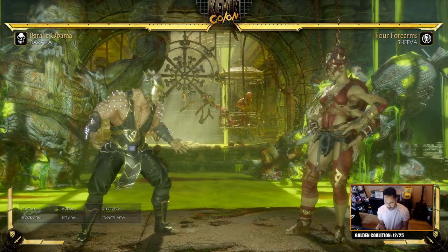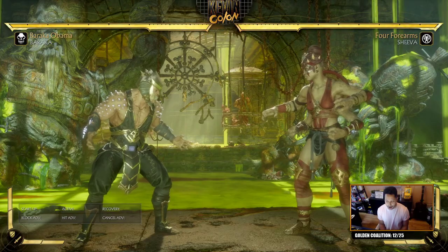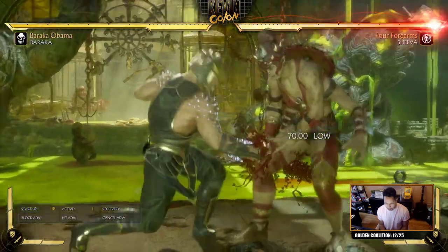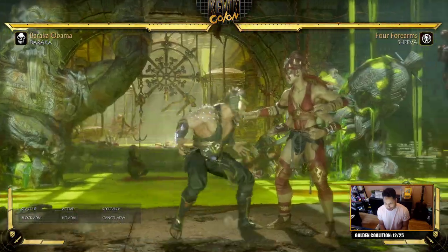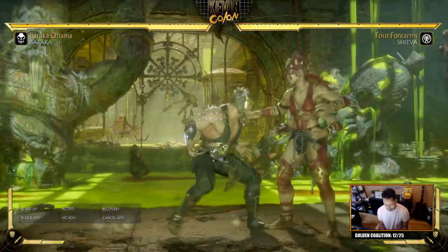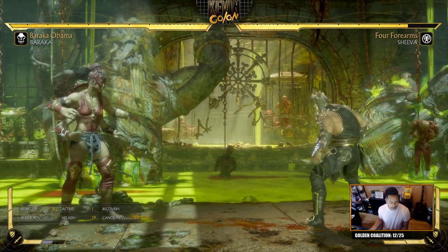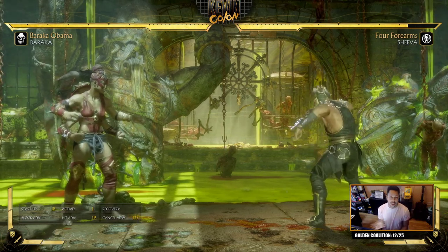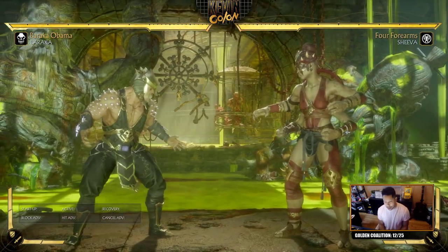What you do gain in Berserker is access to 50-50s, and they're pretty strong even though they don't lead into big damage — they're a constant threat. You have back+forward 4, which is Leg Kebab. It's a little slow on startup but combos in very easily, and it's a low. It can be amplified and you get to choose which side your opponent lands on.